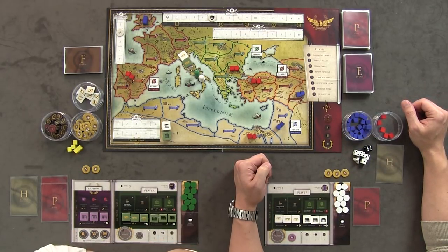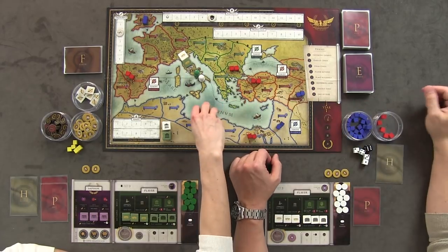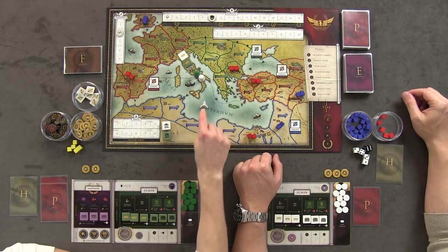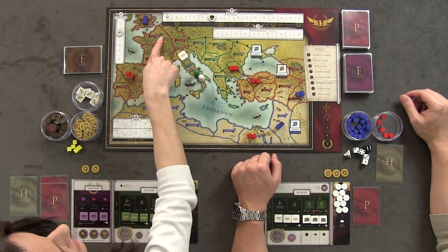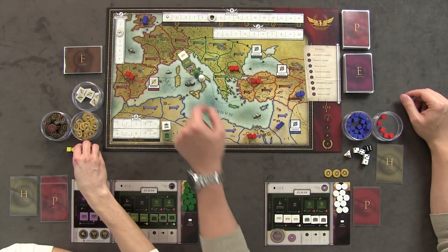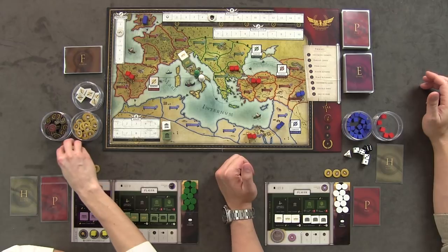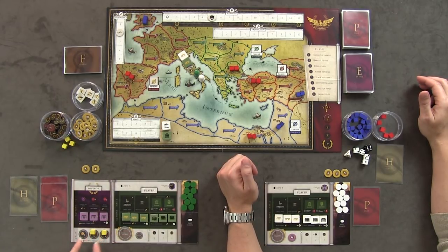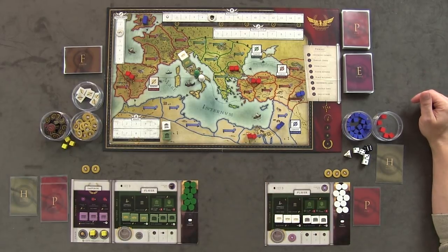Now we harvest grain, but first we roll a d4 pyramid to determine which region gets famine this round. Region one gets famine and won't produce grain. Each region has one province that produces grain. The other regions produce, giving us twelve total — but there's a maximum of eight grain per season. This is tracked on the Emperor's board using tens, fives, and ones. The Emperor now knows how much they'll have to feed everybody at end of year.